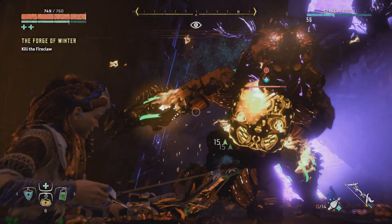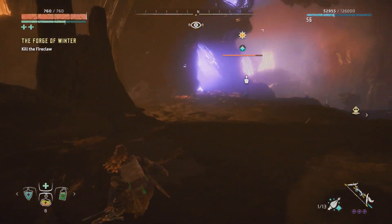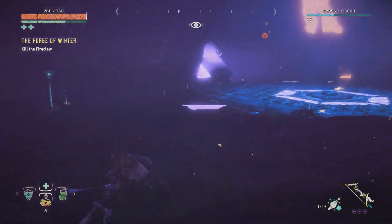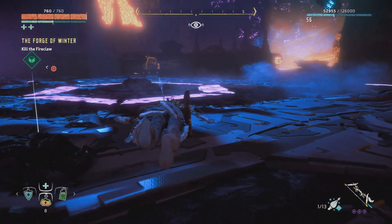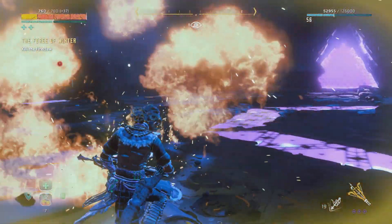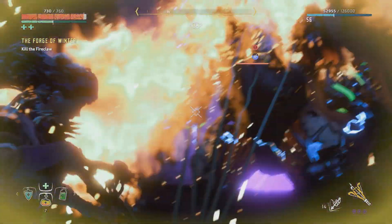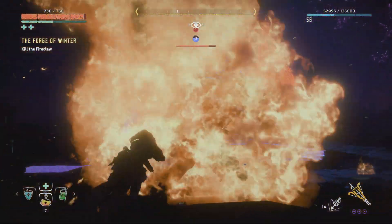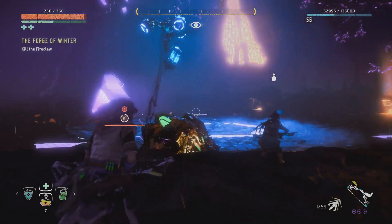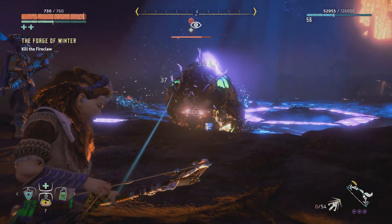I don't seem to be doing that much damage though. Maybe I actually want to try to go for the tank after all - a tear arrow. That worked pretty well for the Frost Claws, so I might be able to do the same here. Let me get another potion first. Let's evade that as well. I need more ropes. Let's see if I can take the tank at the bottom and make it explode.